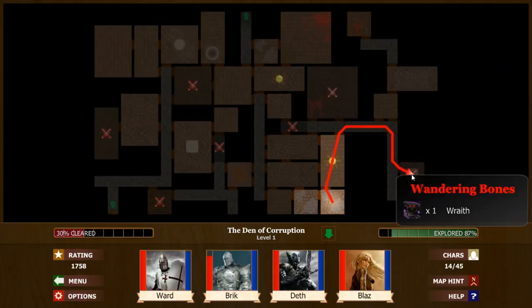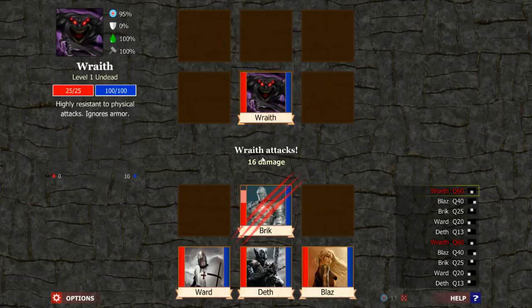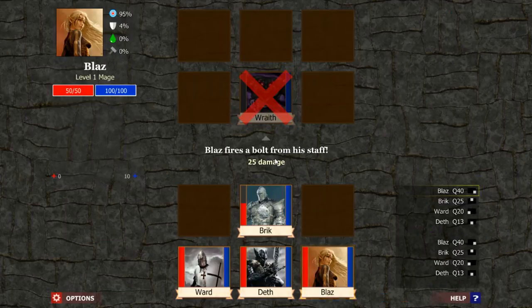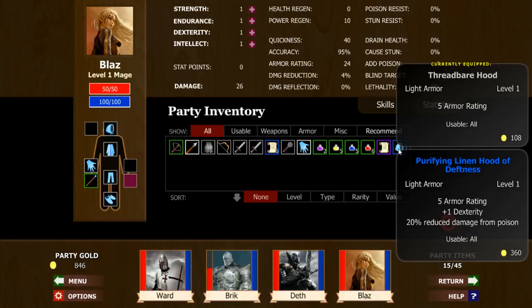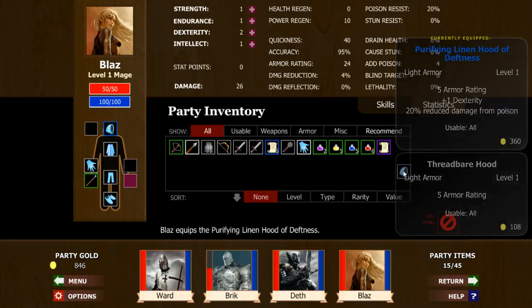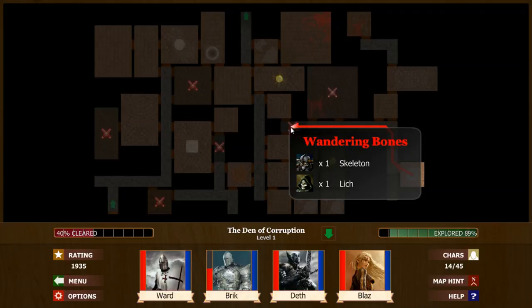We're going to keep going. Let's beat this wraith down. One shot, one kill — I like that part. What do we get? Five armor, one dexterity, and 20% reduced damage from poison. Oh, that's an upgrade. Let's see what else we got here — a witch and a skeleton. Let's heal up a little bit.